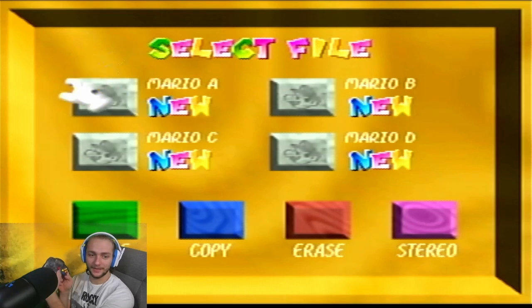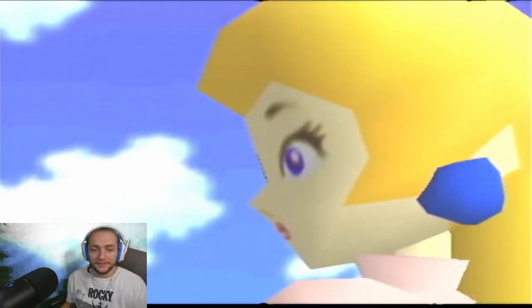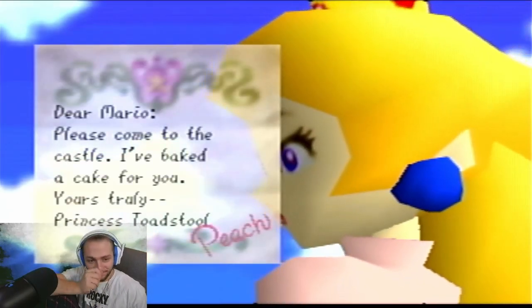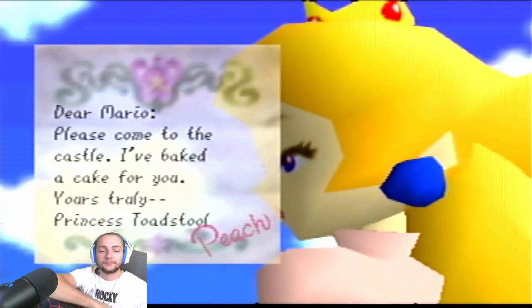Hold on — up, down, up, down — okay, let's start. Still want to play this game for a while. 'Mario, please come to the castle. I have baked a cake for you. Yours truly, Princess Toadstool. Peach.'